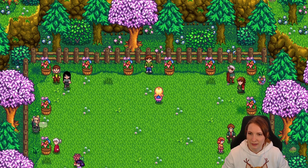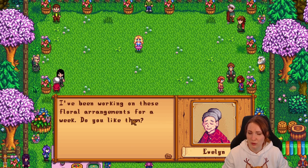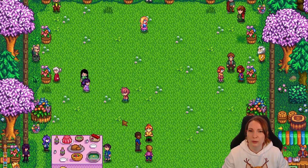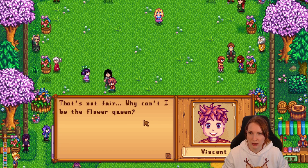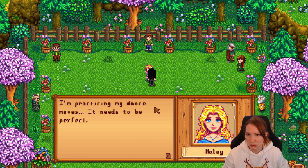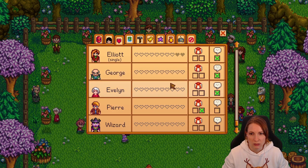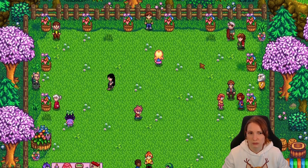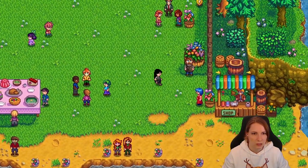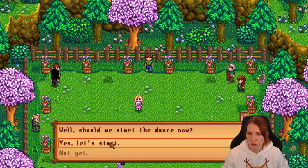Should we start the dance now? Not yet — I haven't talked to everybody yet. Flowers? I can hardly see them. I've been working on these floral arrangements for a week. Someday I'm going to be the flower queen. Why can't I be the flower king? Unless you want to be a queen. I'm practicing my dance moves, it needs to be perfect. Alright, we got everybody. Pierre and the wizard — I don't believe the wizard is here. I don't believe we can talk to Pierre. Alright, we're good — get this show on the road.